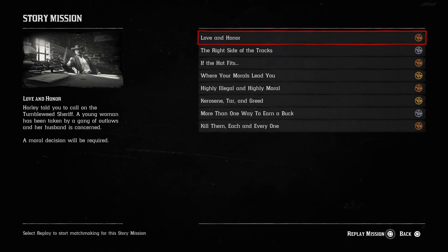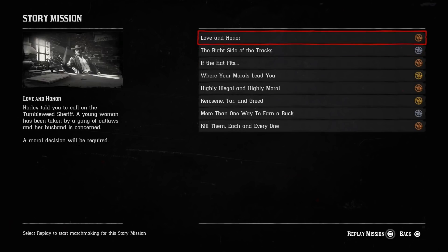These first three missions are going to give you a decision with other group members, so you might want to have a mic or let them know you're going to choose the honor option. It won't tell you which one's honorable and which one's dishonorable, but the options are pretty clear. One would be like, you can kill the person or you can free the person. Honorable would be freeing them; dishonorable would be not freeing them and letting them die. So you'll have those three to do.